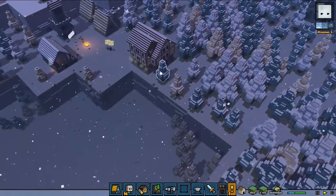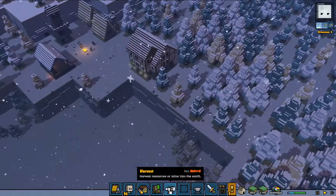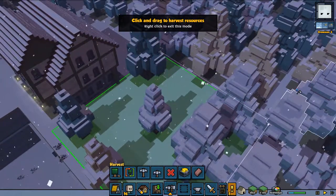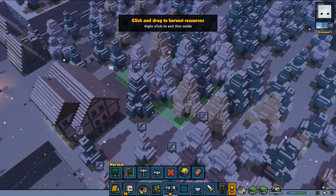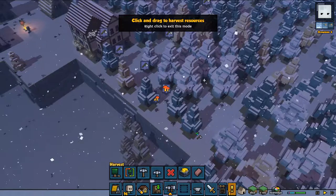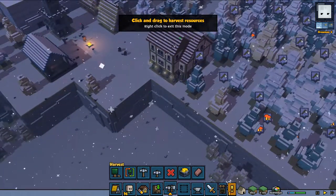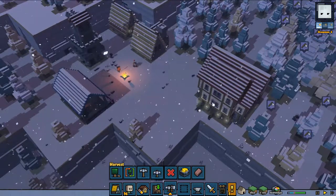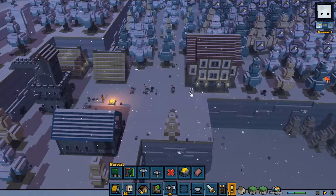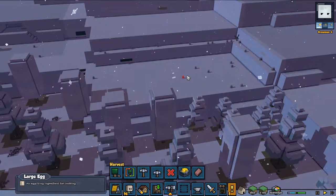We are going to chop down all of this and we are going to build a farm. Yes, I know it's not what you expected in arctic winter, but I do want to have a farm. So we are going to harvest a lot and I'm going to speed up the process so you don't have to see all the chopping being done. We're going to build a farm for two farmers, kind of in the same style as the classic storage building, and all the workers are already going to work.